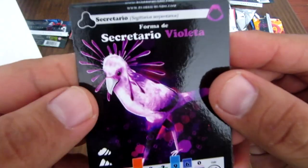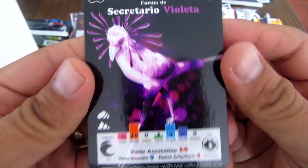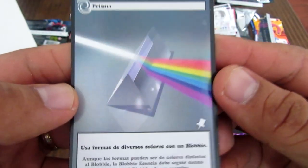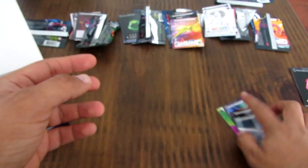Este es el Secretario Violeta — una nueva carta. Vuelo acrobático. Y otra vez el Prisma, una de las nuevas cartas que ya hemos visto.